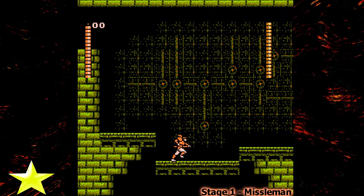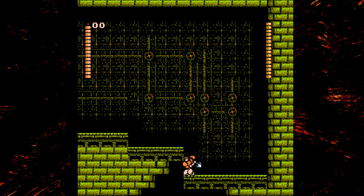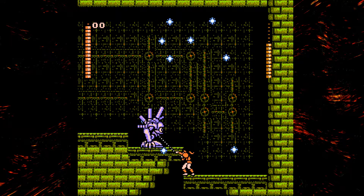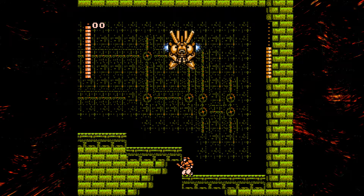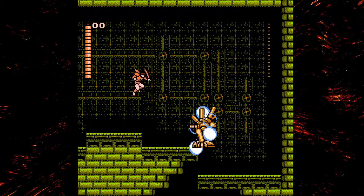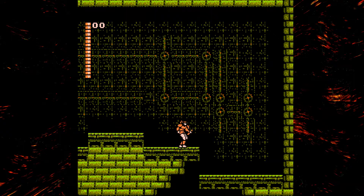The next boss is the Missile Man. My strategy is to hide here and wait for the boss to land, because the boss is a little obnoxious with how it lands. I wait here, get off a few hits, dodge the fire, and then wait. If done correctly, the boss should land and I should be safe to smack it and kill it before it goes back up. Sometimes it doesn't work that well and I'll get nailed, but it usually works.